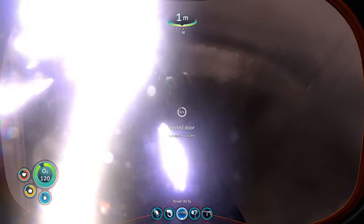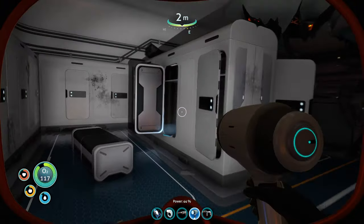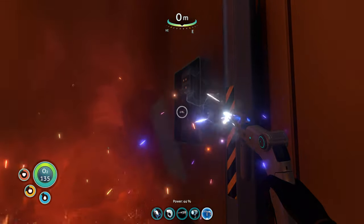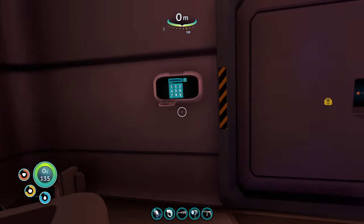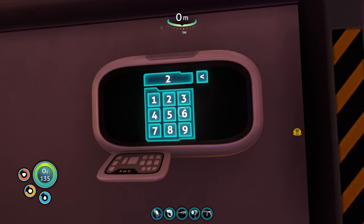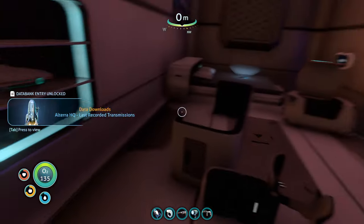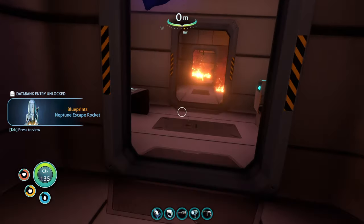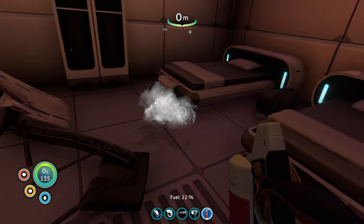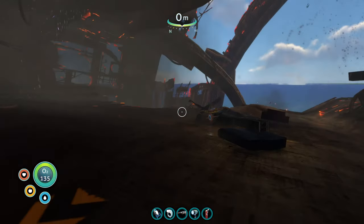Next, use your laser cutter to go further into the Aurora. Use a repair tool to get into the prawn bay. Go past the prawn bay all the way to the captain's quarters and use the code 2679 to get inside and get the blueprints for the Neptune rocket. If you want to explore the other rooms, grab some food, water, and extra batteries — feel free. You should be able to get about 8 batteries out of here, which is really helpful if you don't have a battery charger.